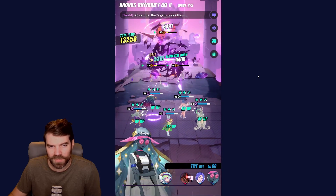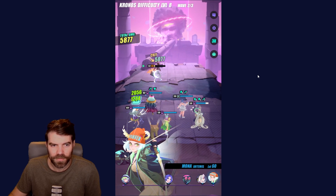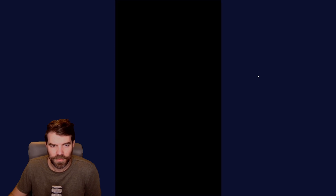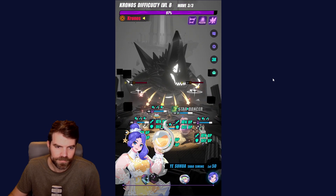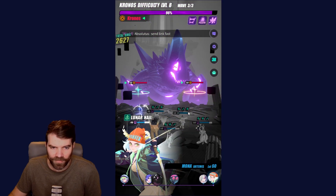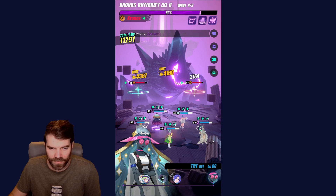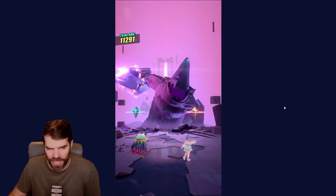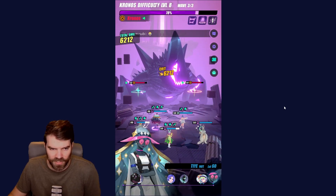So you have 2 waves of 3 enemies, and then you go to the boss. And here's the boss. I've got my buffer here — she gives me increased defense and increased attack. I have 2 healers and 2 damage dealers. Both of my damage dealers are AOE damage dealers, so I haven't built anyone for single target damage yet.